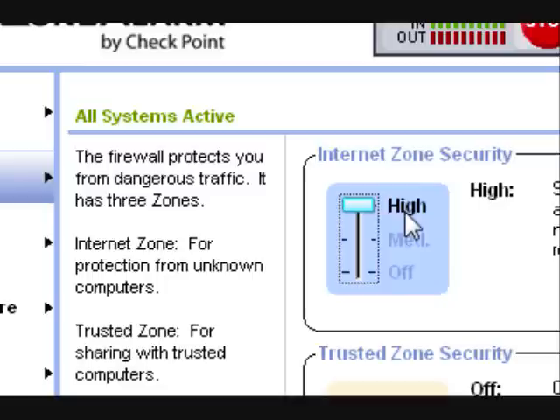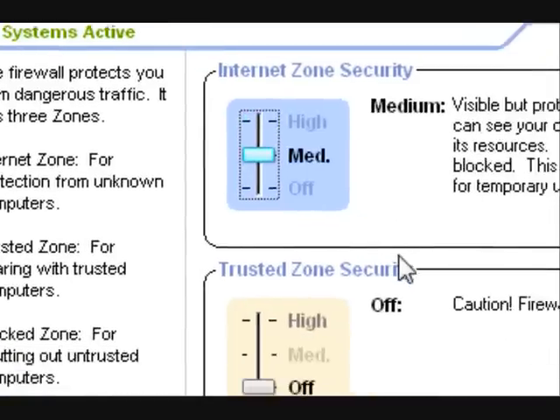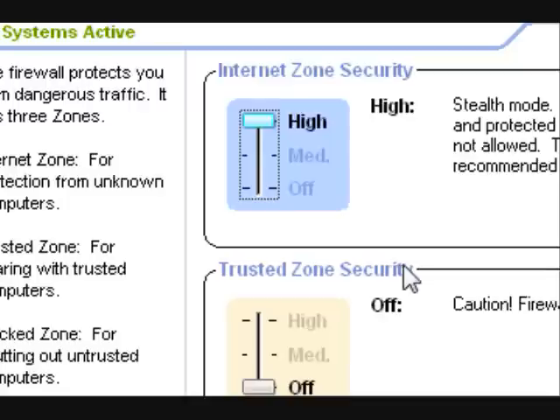It should be on standby, and remember this only works if you are host — you need to be host for this to work. So that's how to use Auto Team Standby with Zone Alarm Pro. This has been Eric, have a nice day.